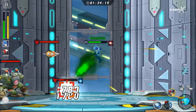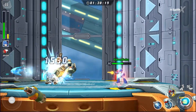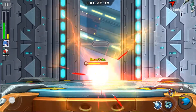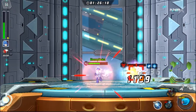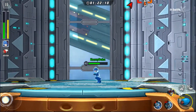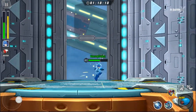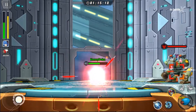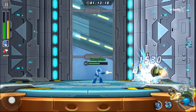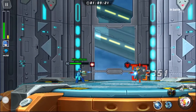Not too much going on on this floor — it's just staying out of the enemies' way and firing at them from a distance. Classic Mega Man does have Buster Master, which is why I went with him for this. You could have also gone with X or one of the other X forms. Not too much going on here, so I'll just let this play out.